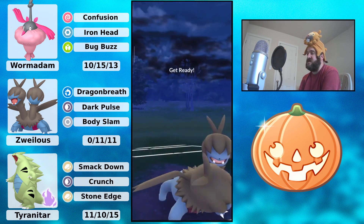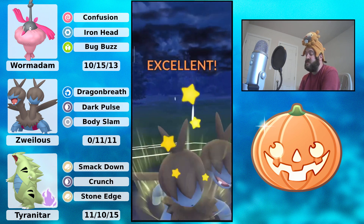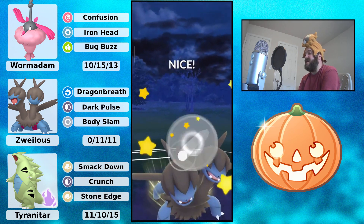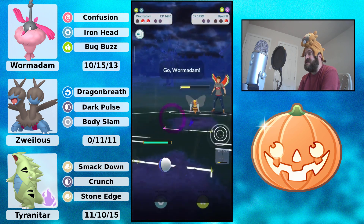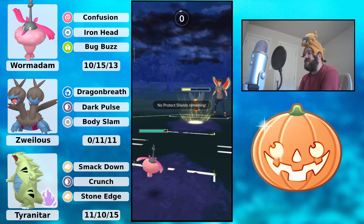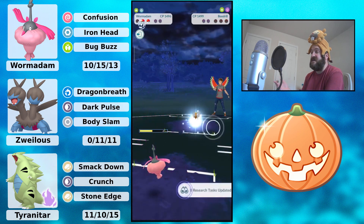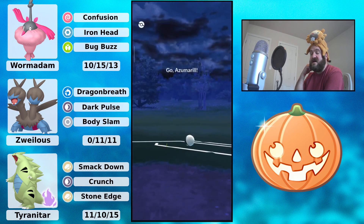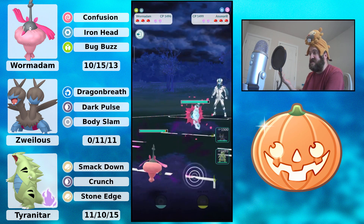Beautiful farm down there. Beedrill is coming in — you do have the Wormadam, and this is definitely a good game. Zwilius is going to go for this Body Slam, might as well get off some damage. They shield it, getting off another one, then switching out into the Wormadam. They get off a Drill Run — or at least I assume it's a Drill Run — but it's not going to KO. And it is a Drill Run, not even close to KOing. By the way, you could also run an XL Wormadam — I don't know if this Wormadam is XL; looking at the IVs, it doesn't look like it is.